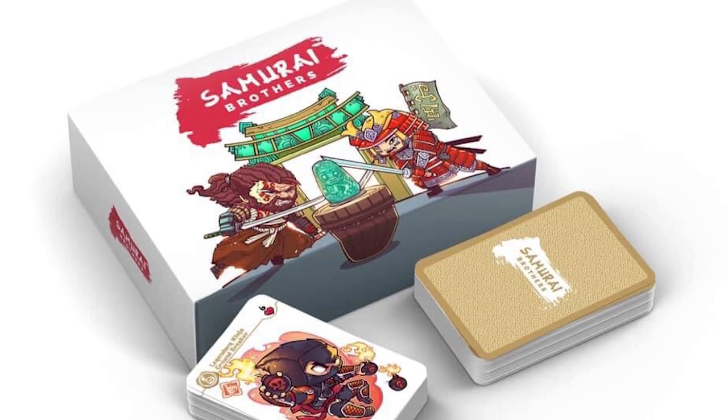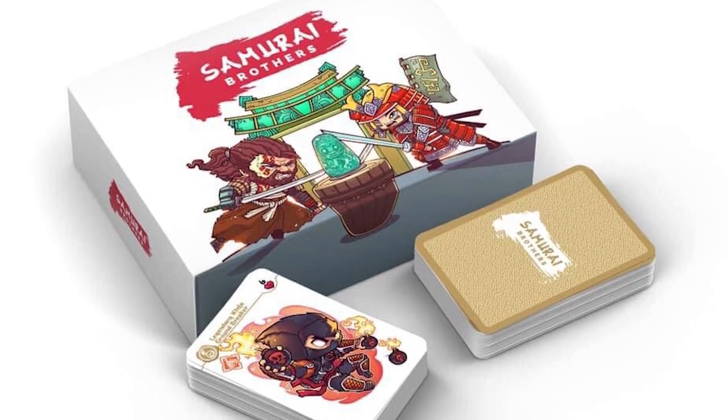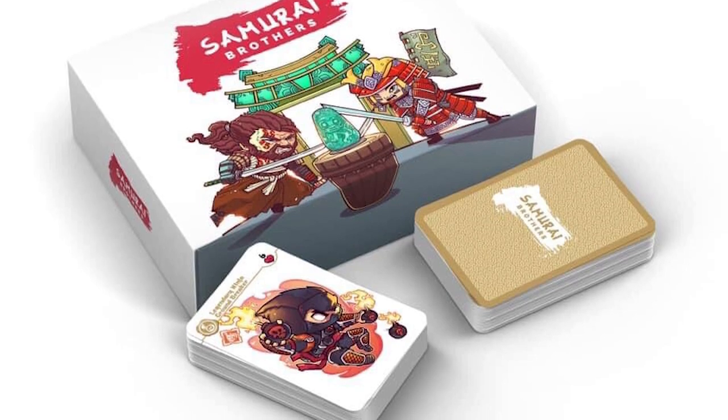Hey guys, welcome back to another Unfiltered Gamer board game or card game review. Today's game up on the tabletop is Samurai Brothers by Carrie King. It is a two to six player game, takes about 30 to 60 minutes to play, is 10 and up, and has 189 cards in it.